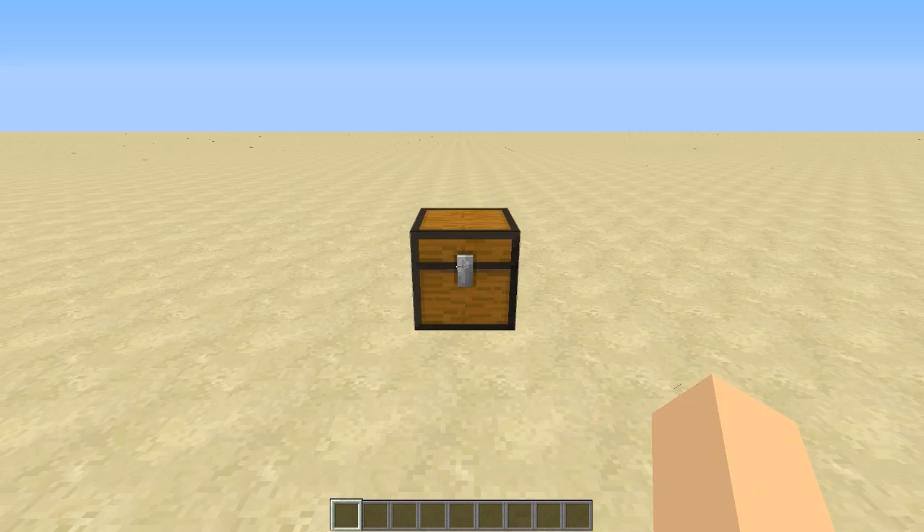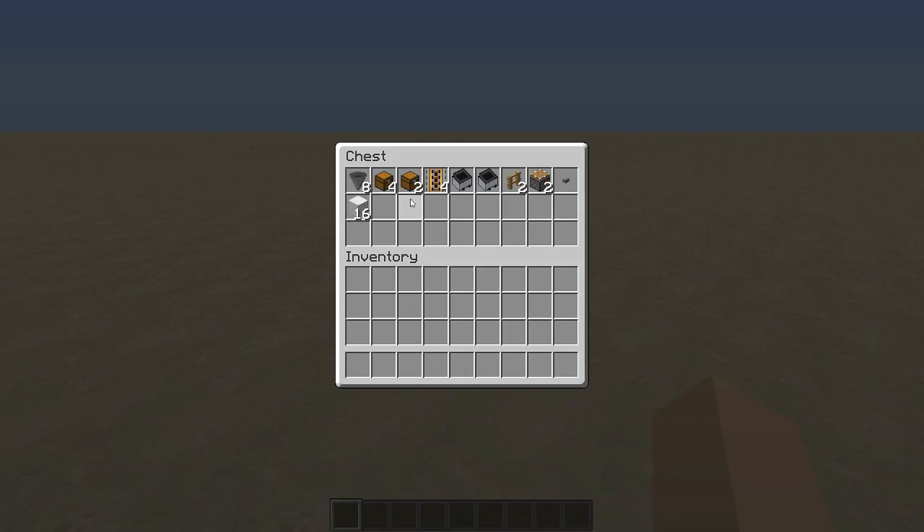Everything we're going to need is inside this chest here. We're going to need eight hoppers, four regular chests, two trap chests, four powered rails, two minecarts with a hopper, two fences — it can be any kind of fence, but make sure it's not a cobblestone wall, as a regular fence is more reliable with the hitbox. Two pistons, a button, and just some blocks.